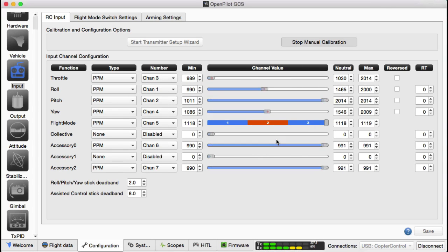I'm going to move all my parts, move all my stuff over here, and you can see channel number seven. Now you can see channel number seven moving up and down as I move the slider, and that's what I want. So channel number seven is accessory two. I'm going to stop this calibration.